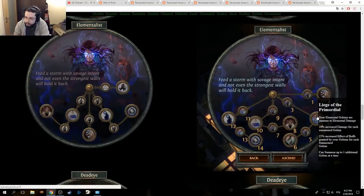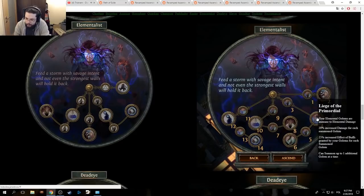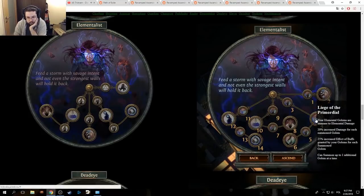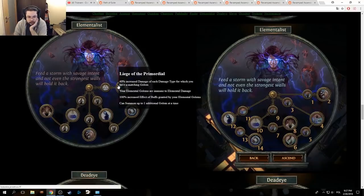Liege of the Primordial: your Elemental golems are immune to Elemental damage — same as it was. 20% increased damage for each summoned golem, 25% increased effect of buffs granted by your golems for each summoned golem, can summon up to one additional golem. I guess it can be multiple of the same golem, and it's 20% increased damage, 25% increased effect of buffs granted by your golems for each summoned golem. So basically it's stronger than what it was — honestly, it's just a stronger version.